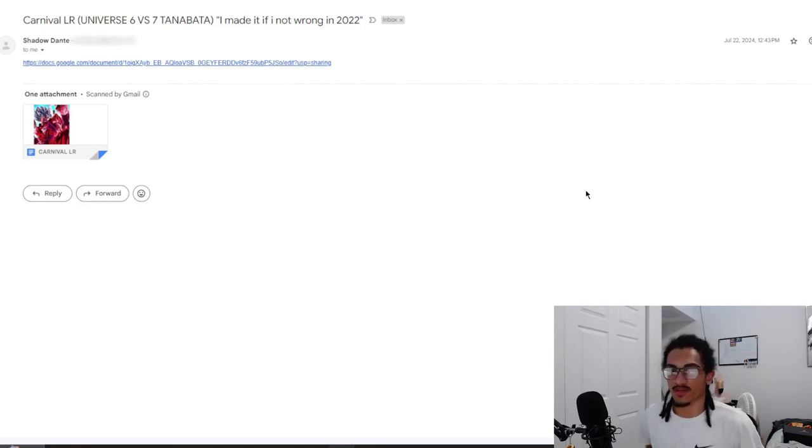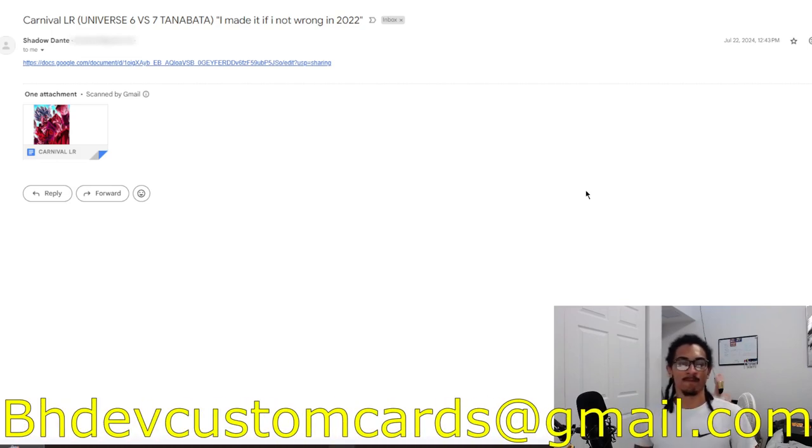Continuing on the custom card review streak, we're going to be talking about a Carnival LR Blue Kaioken Goku. It's coming in from Shadow Dante, and it says inside the email header that he made it in 2022. Send custom cards over to vhfcustomcards@gmail.com to get to your custom card as soon as possible.